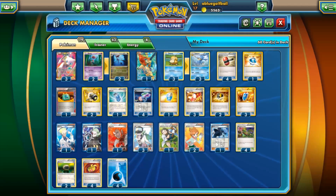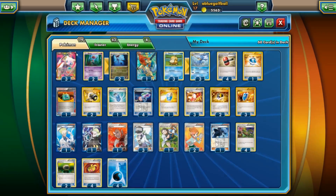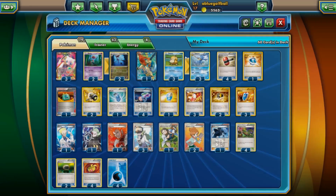The deck is built around Golduck. We're gonna play Mew EX as a tech and use the Versatile ability to copy Golduck's Amnesia. The problem with Amnesia is that if you're facing another Mew EX, technically you can make sure they don't ever use Replace — but that's kind of useless since they always use Versatile anyway. That's one of the loopholes that doesn't work too well with Golduck.